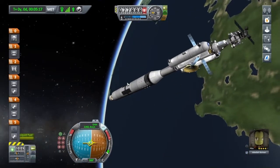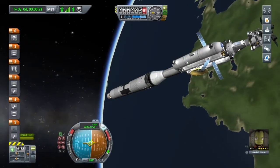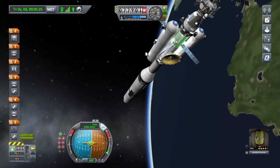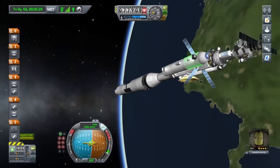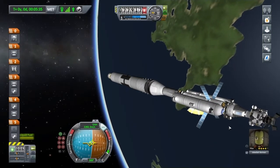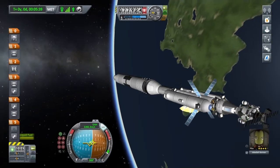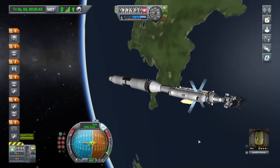Here's the main vessel. This stage here will get us to Jool with some left over, and this is my nuclear stage — it's got a lot of delta-V. We haven't got the readout telling us exactly what it is, but I'm estimating somewhere around 10,000 delta-V roughly speaking. It'll get a little bit more once this little lander gets out of the way once it's done its job as well.